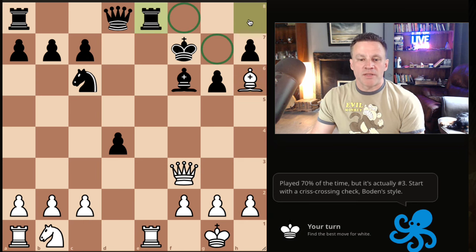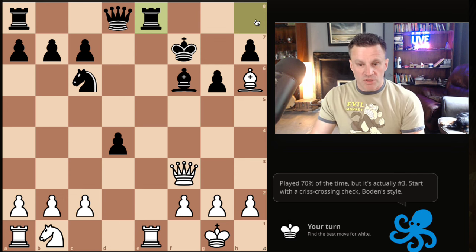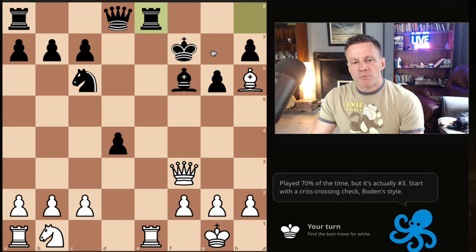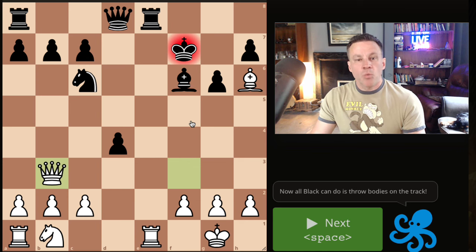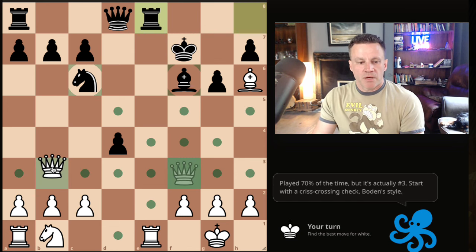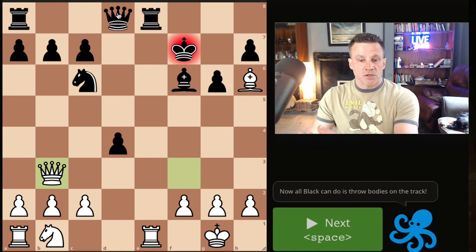These are all the most common moves for Black. Black is threatening mate, but these squares are controlled by our bishop and these squares are controlled by our rook — so this king only has two squares. Queen b3, and what can Black do? This is Boden's mate — where you get the king in a criss-cross of bishops. All Black can do is throw bodies on the track.